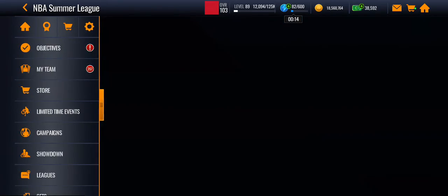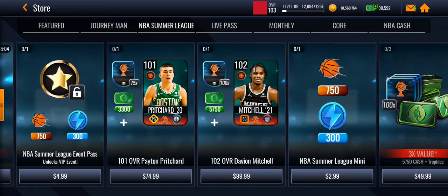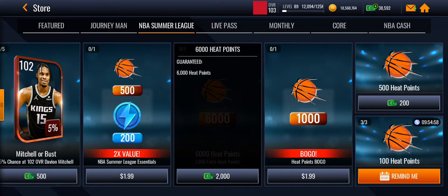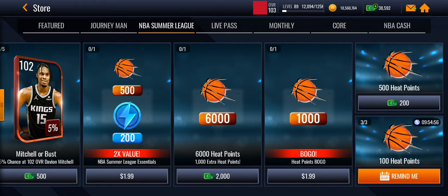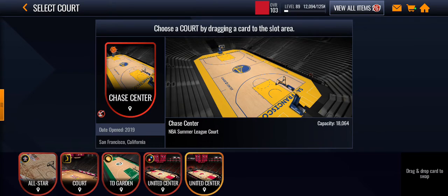Go to the store and if you have cash, buy some stuff — maybe get some free players. Also do your coins, and if you get a card at 55,000, put it in here.